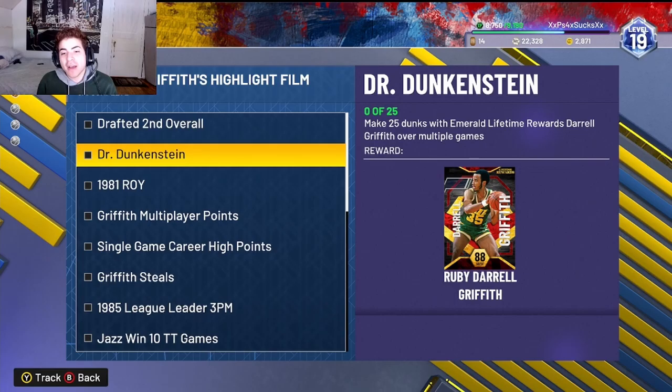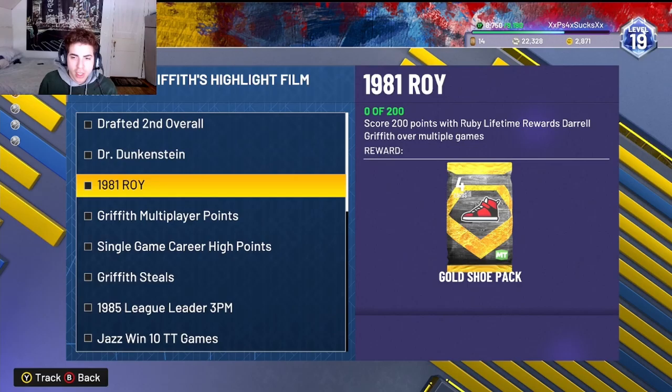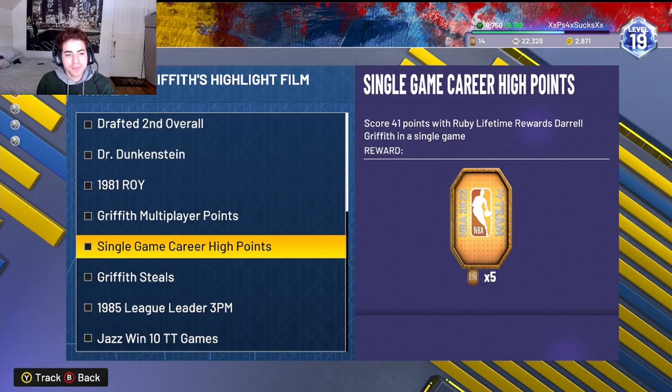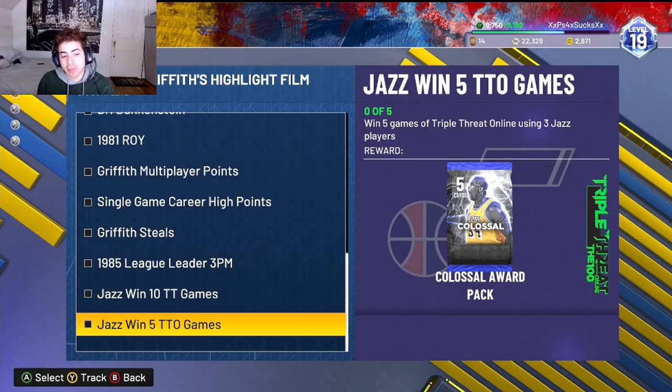We have to score 50 points for Jazz players over multiple games. We're gonna make 25 dunks with Emerald Lifetime Rewards Daryl Griffin. You have to get this one first before you can do this one, and then score 200 points with the Ruby Lifetime Daryl Griffin.